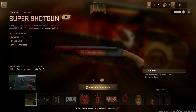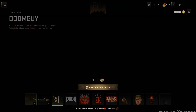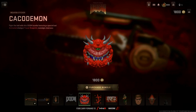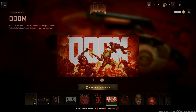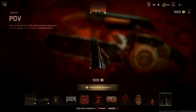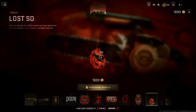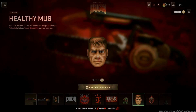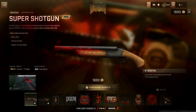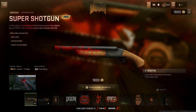So right off the bat we have the shotgun for the Lockwood 300, which looks really cool. We have the chainsaw for the pickaxe as well, a gun screen, the Doom weapon charm, a weapon sticker, another weapon sticker, a loading screen, and several emblems. I do wish they gave us a Doom operator skin — that would have been super cool. The bundle is reactive and has an old school animation as well. It's 1,800 CoD Points.